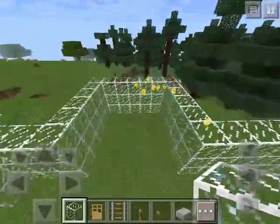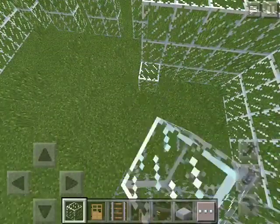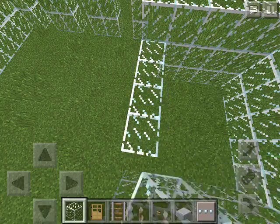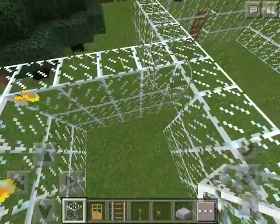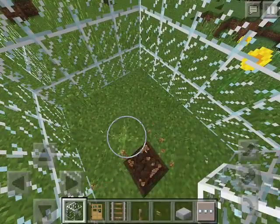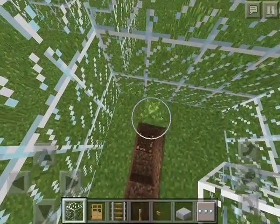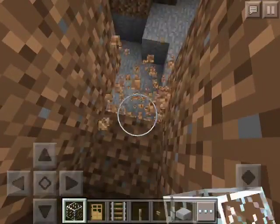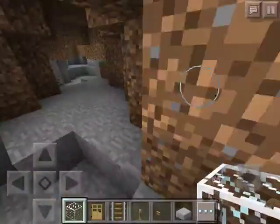So over here we're going to have our little baggage claim. It's not going to be a real baggage claim, it's just going to look like that. So we're going to have it like this, and then we're just going to have it look like it's going down, but it's not really. We're going to have it go down into the mine, I guess. That's too funny.